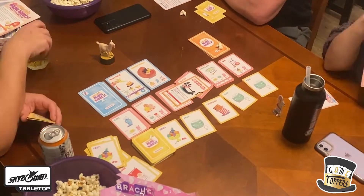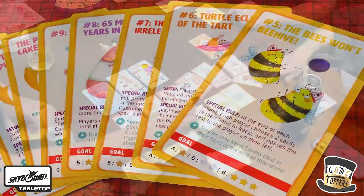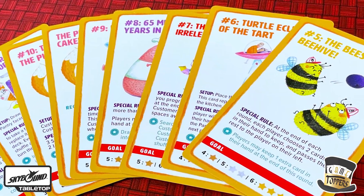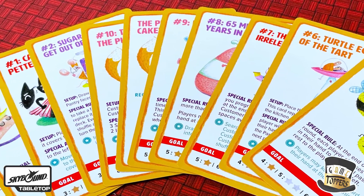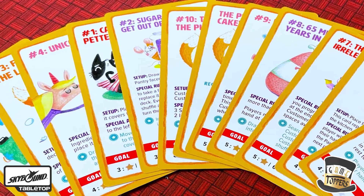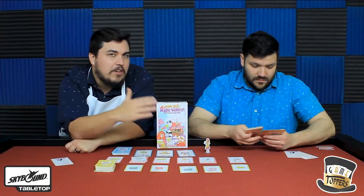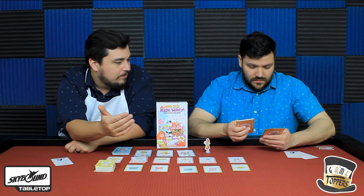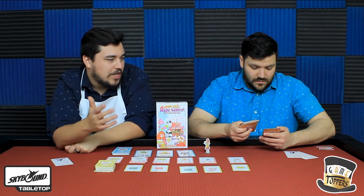There's one where a fox steals all the eggs, so you have to trade two identical resources to the fox to get them back. Another one has each player choose two cards to keep at the end of each round and pass the rest to the left. One scenario has you always put basic resources drawn into somebody else's hand instead of your own.